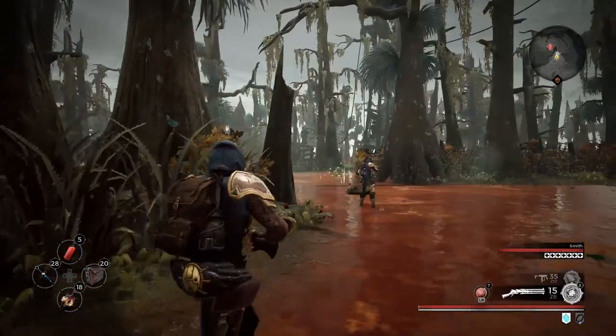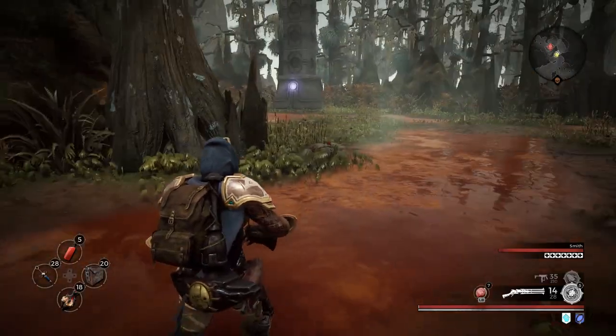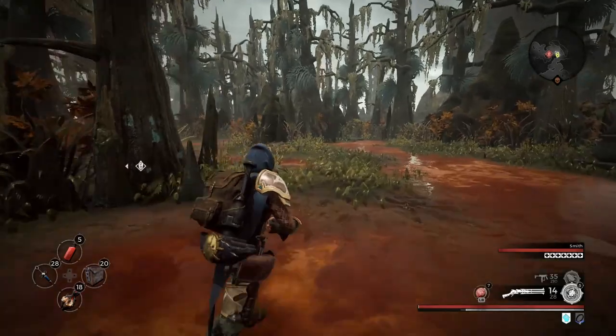Once you have the sigil, you can then interact with the stone pillar. It will give you a trait — Concentration or something like that — which increases how much damage your mods do.